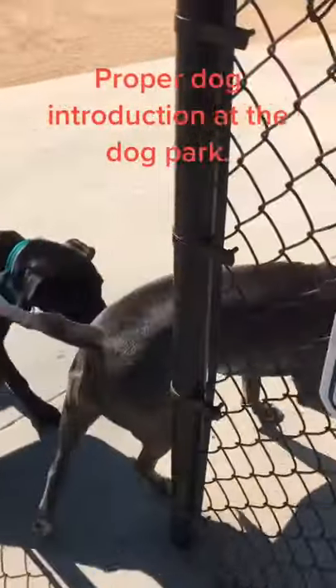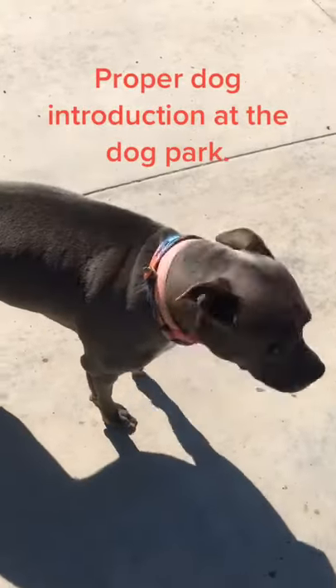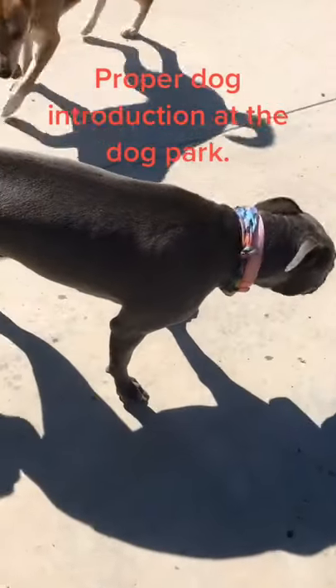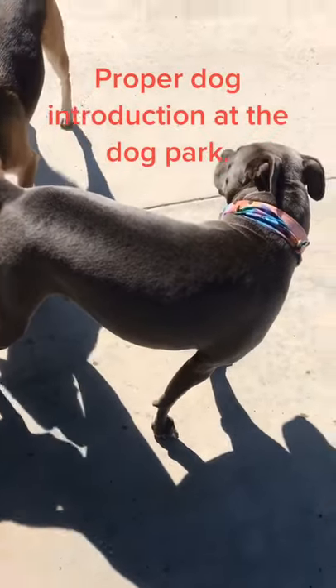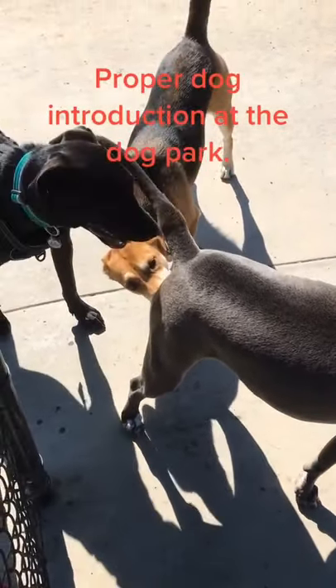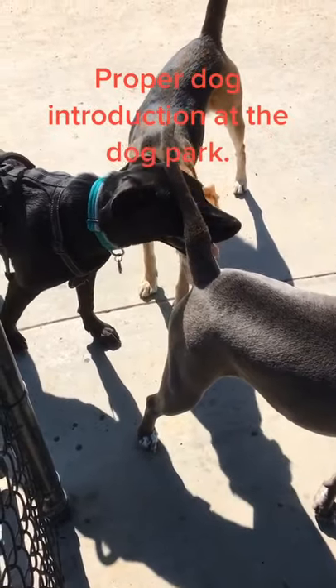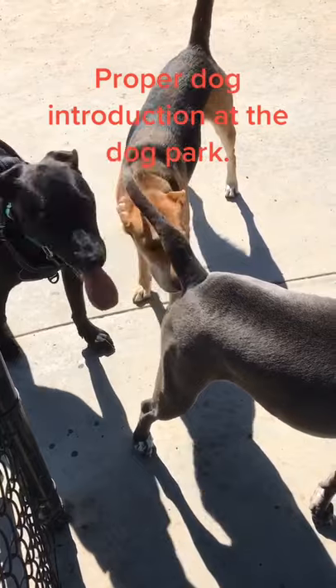Once you decide that your dog can go in, you want your dog to present her backside to the other dogs. It took my dog a long time to get to the point where she was comfortable with this, but now she knows that that's what she does. She's the new one into the community — she's invading the territory, and so it's incumbent upon her to offer her backside to the dogs.